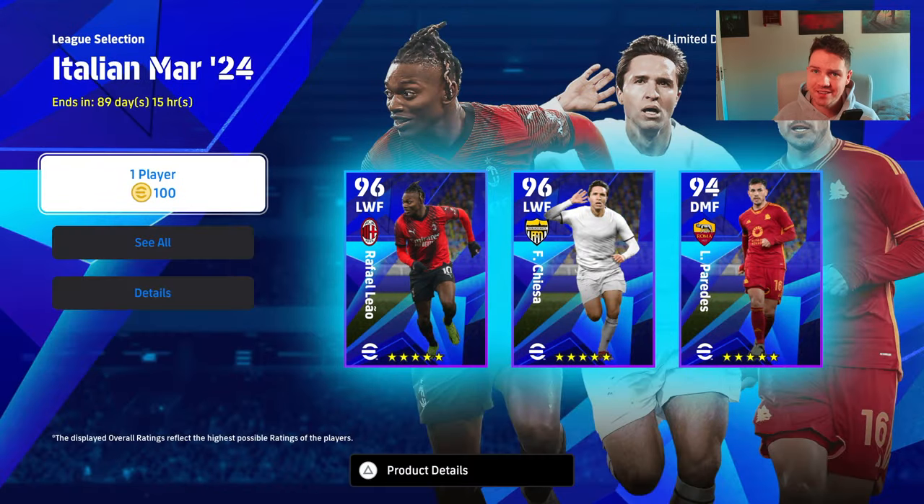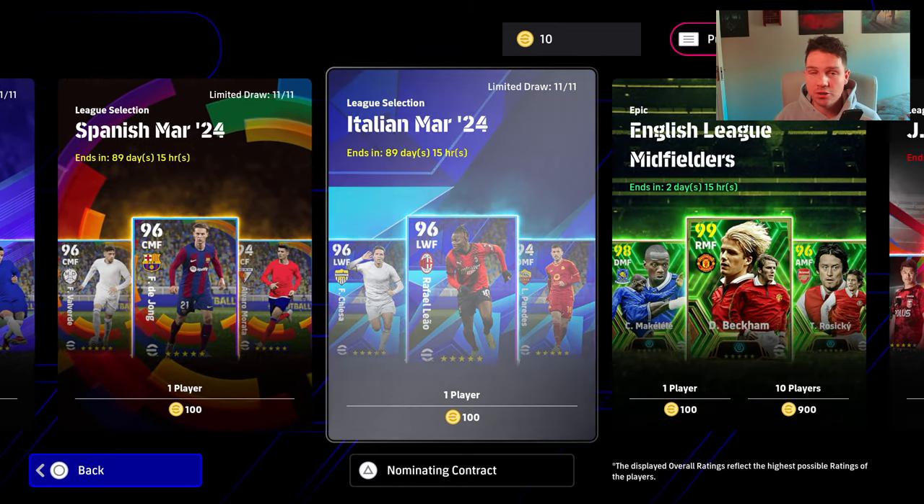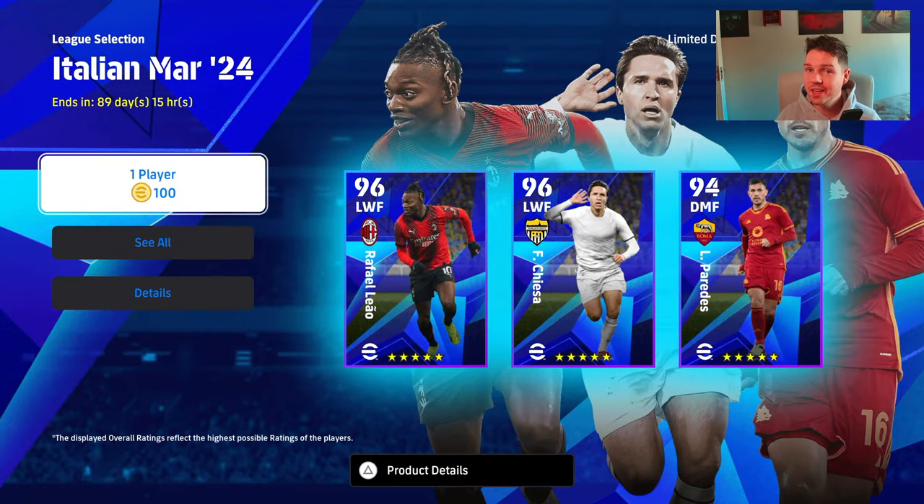Welcome back. We are going to be taking a look at the Italian selection. We've already covered the Spanish and the English, and now it is on to the Italian League selection. There are 90 days left in these, so you don't have to clear it all at once — you can just pick away at it.